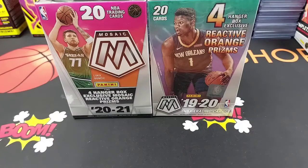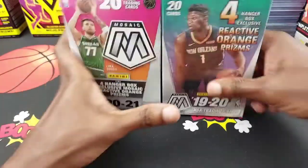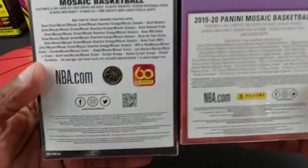We're looking for four reactive orange prisms, and if we can be so lucky as to find any Genesis out of these boxes, that would be great as well — any rookie Genesis would be fine, but hopefully it'll be a rookie. Both boxes have 20 cards inside, and the exclusives are the Mosaic reactive orange prisms. Hopefully we can get a couple of rookies in both years.